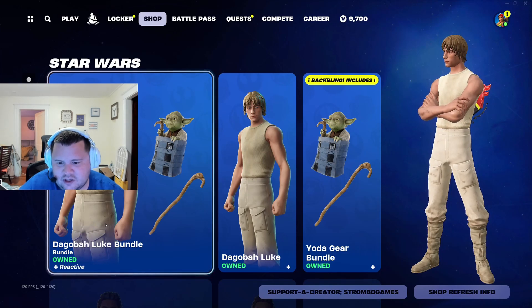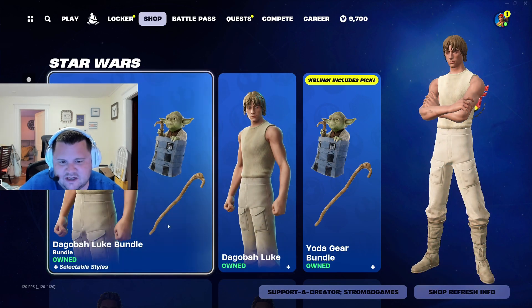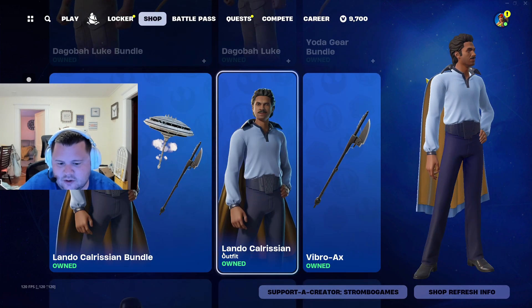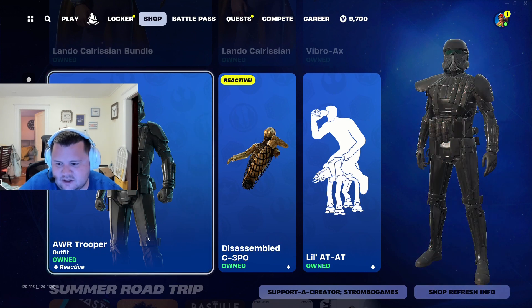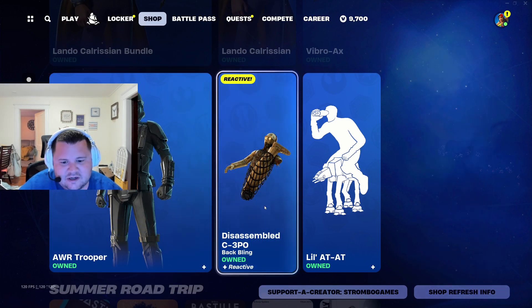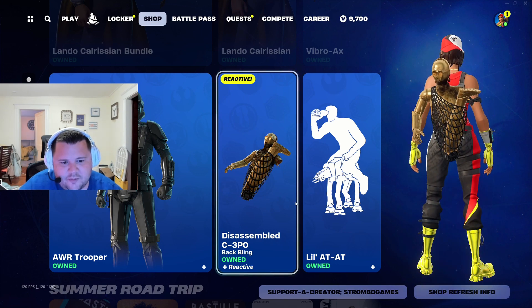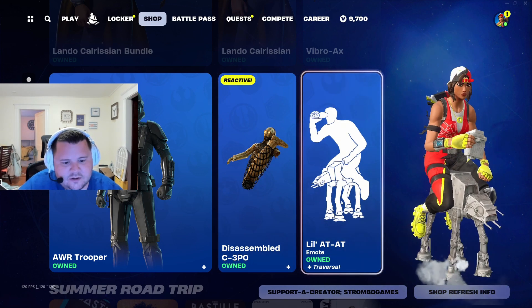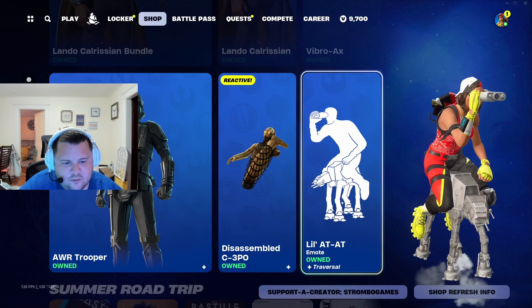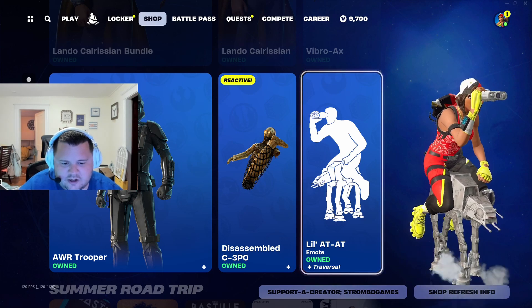Dagobah loop bundle with the Yoda back bling and Yoda's cane as well — pretty cool. Lando Carlison bundle, the AWR trooper, which is a pretty sweet skin with the C-3PO back bling. You got the Star Wars emote right here with the walker.